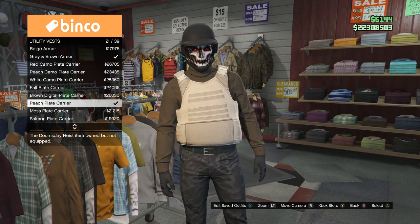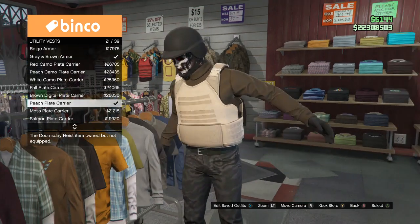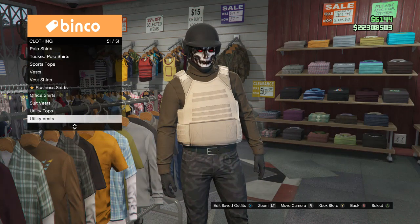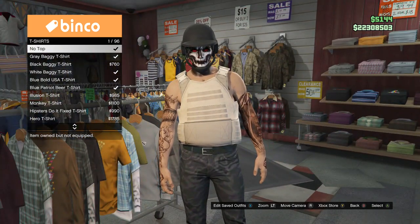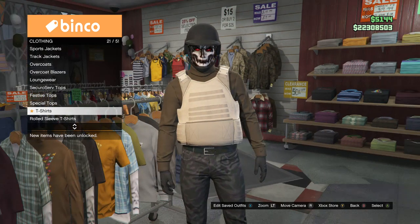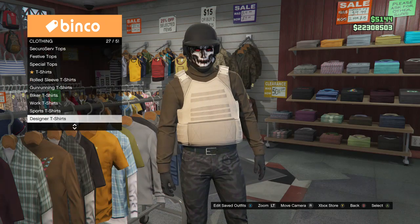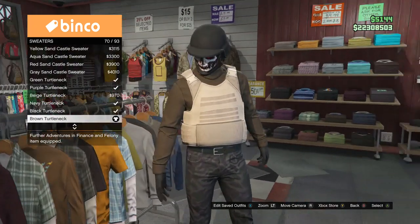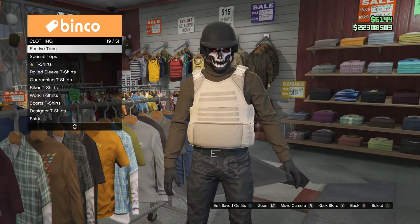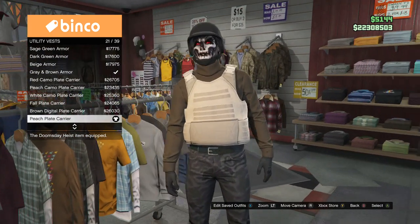I'm going to use the brown turtleneck sweater. For the male character, you can also make it topless — use the utility vest, go over to t-shirts, and put no top on. But I'm going to be using the brown turtleneck sweater. Go over here, scroll down to sweaters, which should be on slot 37, and put on the brown turtleneck, which is on slot 70. After you do that, scroll all the way down to utility vest on slot 51, and put on the peach plate carrier, which is on slot 21.